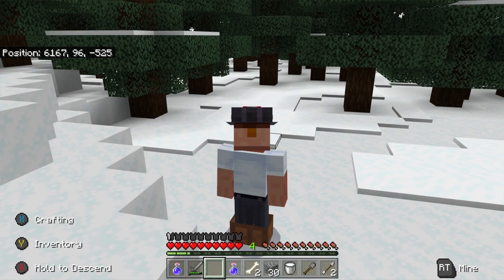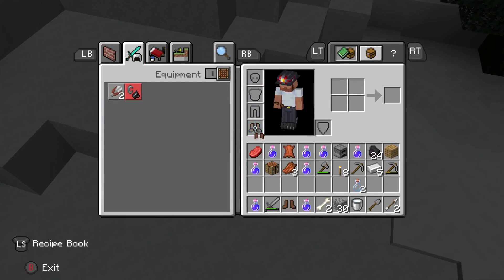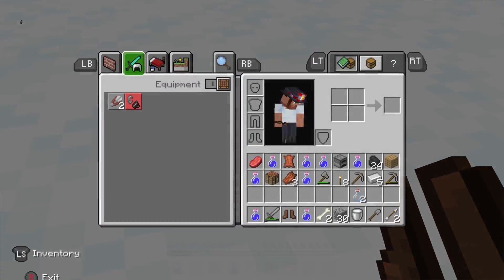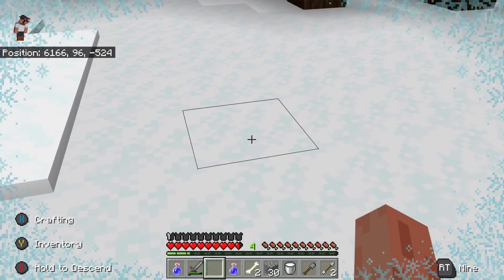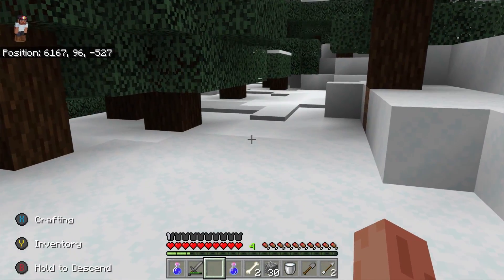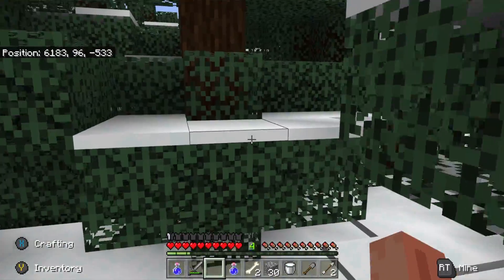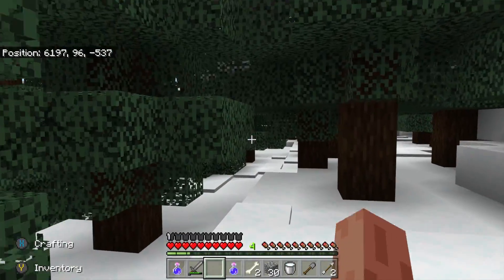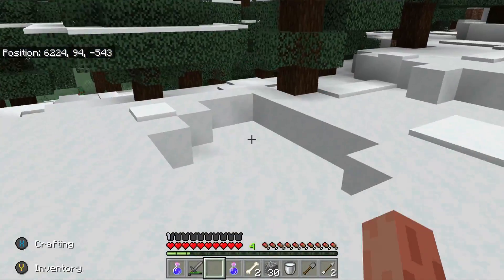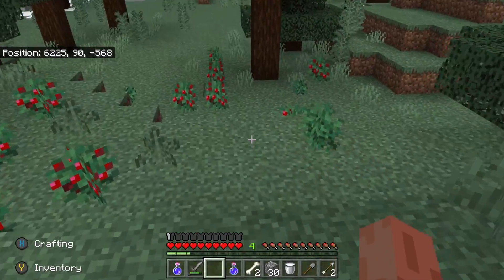Look at that in survival mode! Now your question is: no boots, what happens? We're sinking, we're getting cold. But if you hurry and put your boots on you can climb out — there you go. It does damage, pretty good damage. This is awesome! You have to use leather boots when you go into the powder snow. I don't think it was like this in the experimental. I'm having so much fun with this!